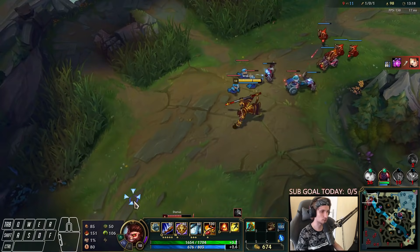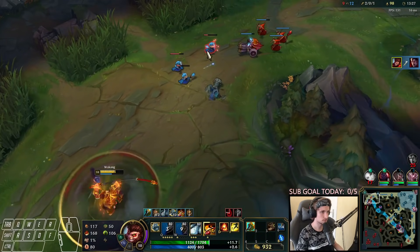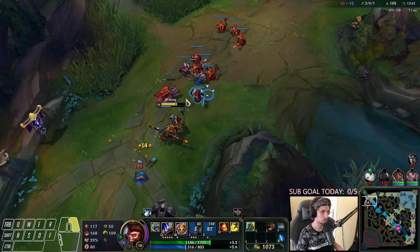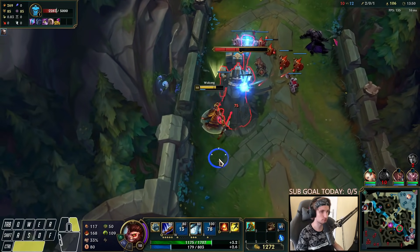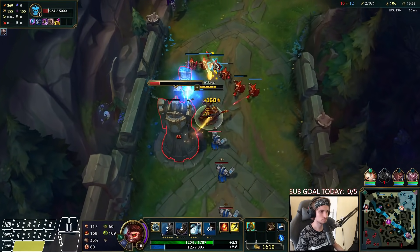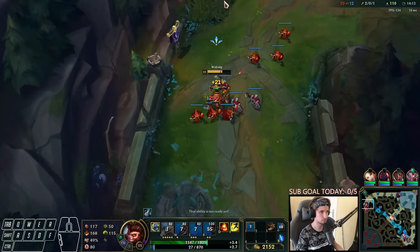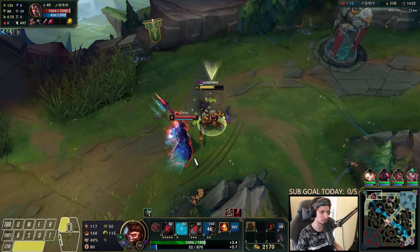I'm not really interested in fighting Darius as much right now — this guy's pretty far behind. Let's get back, and from now on it's going to be pretty easy for me. The Divine Sunderer on Wukong is so OP. Let's get some plates, using my W to push a bit faster. Zac is currently on the bottom jungle so we don't have to worry about him. I actually want to try to get the whole tower.